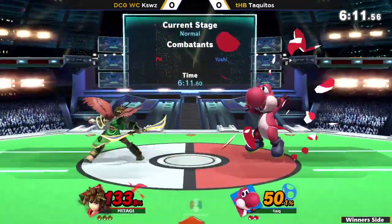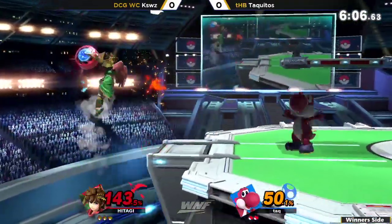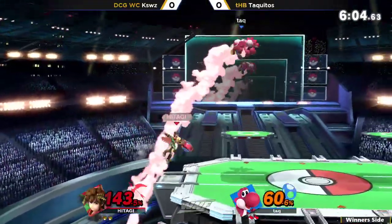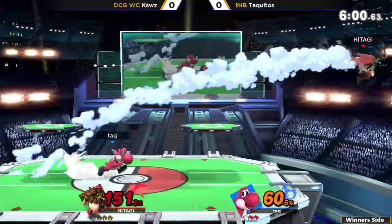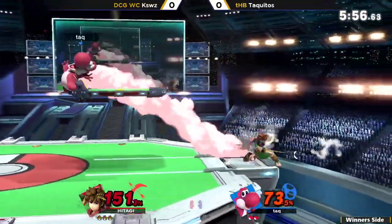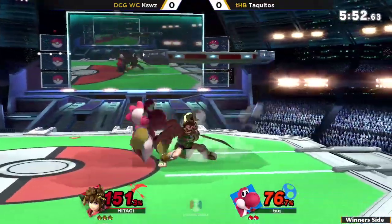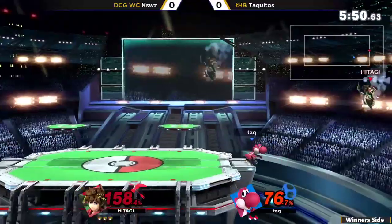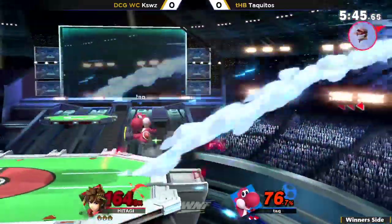Trying to go in and out of shield — not going to find it. Really going for that up smash, but just able to shield in time to avoid the potential punish. Not really expecting the amount of end lag that move has — it's a lot, but it's not that much. Taquitos is really struggling to find his kill. He really needs to find it soon, because the more damage racks up, the more Pit can just sit back and let Yoshi approach and play his game.